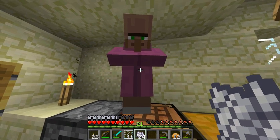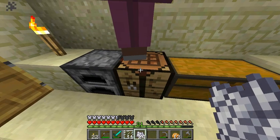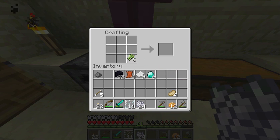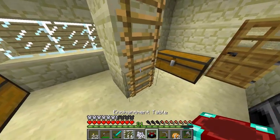I believe you make your paper like that - there we go. And your books like that. I figured I'd make extra books because I'm going to need them for bookcases to make high level enchantments. There we go - that's my enchantment table.